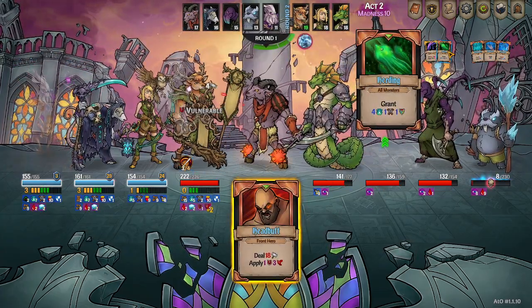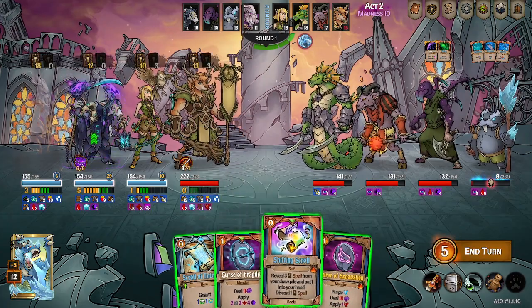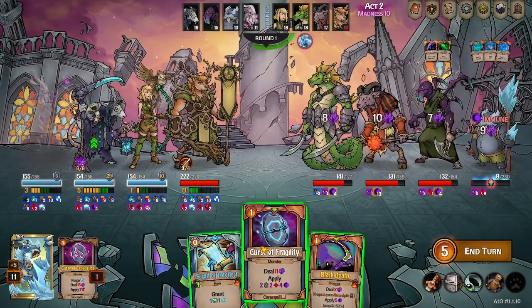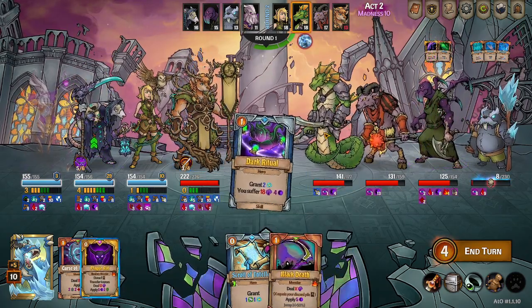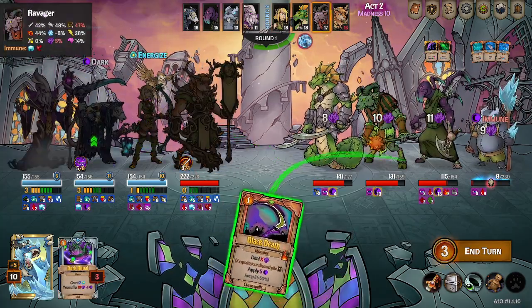Burning hurting is kind of super annoying. Oh, we get infestation right away to control black death. We'll discard the one that burns so we have a bigger discard when we eventually have to play this black death.